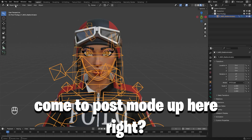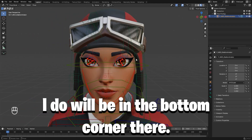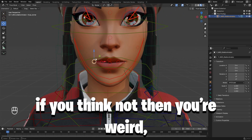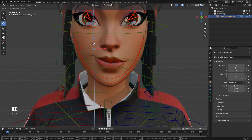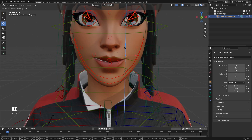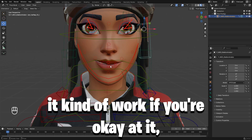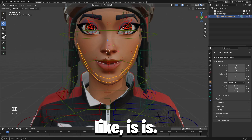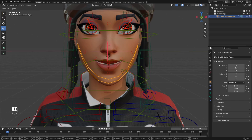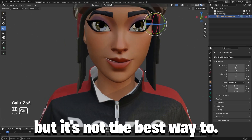First off, on your rig, come to pose mode up here. All controls I do will be in the bottom corner there. You may try to grab the mouth — I'm using IK rig by the way, it's just better. You can try to go and play around with it like that, and it can work if you're okay at it. I'm no professional, but you can get it to look okay, but it's not the best way to do it.